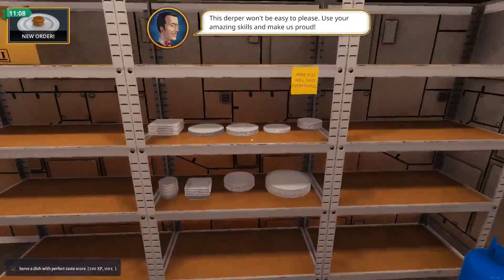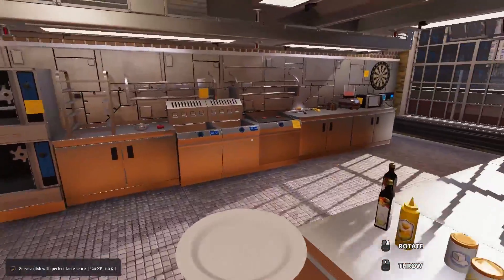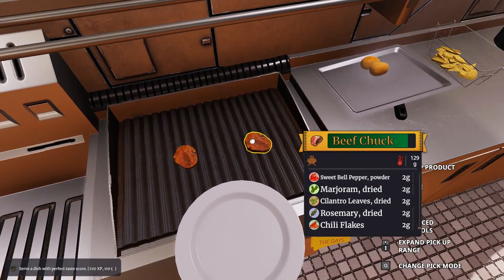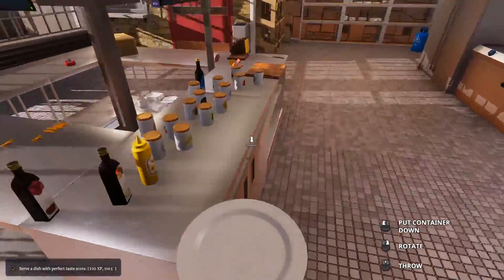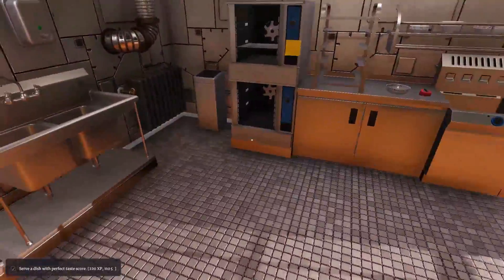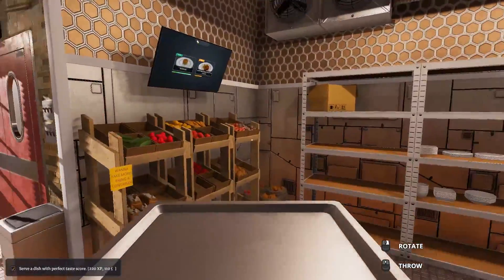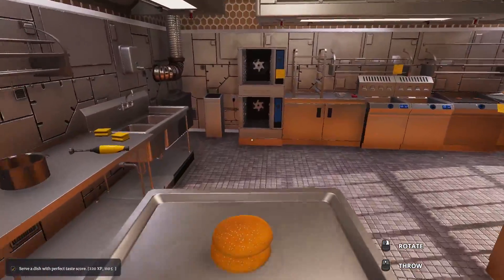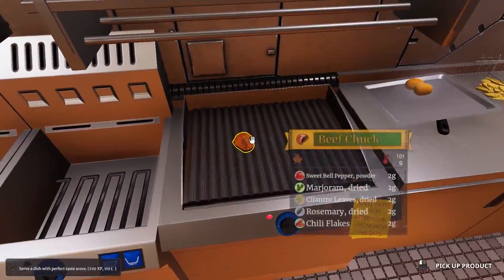We got a hamburger order and he calls PewDiePie a derpa — how dare you. That's okay, we got some pre-prep up. It wants a quick turnaround — that's okay because this is pretty much done here. Let's go ahead and grab the baking tray real quick.